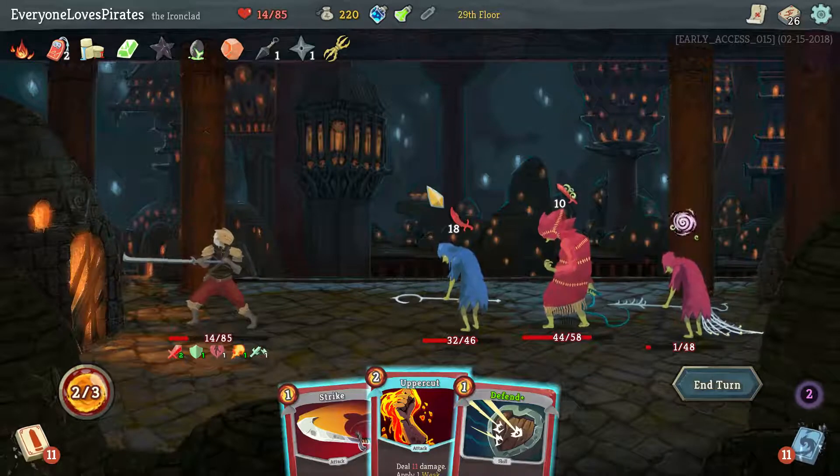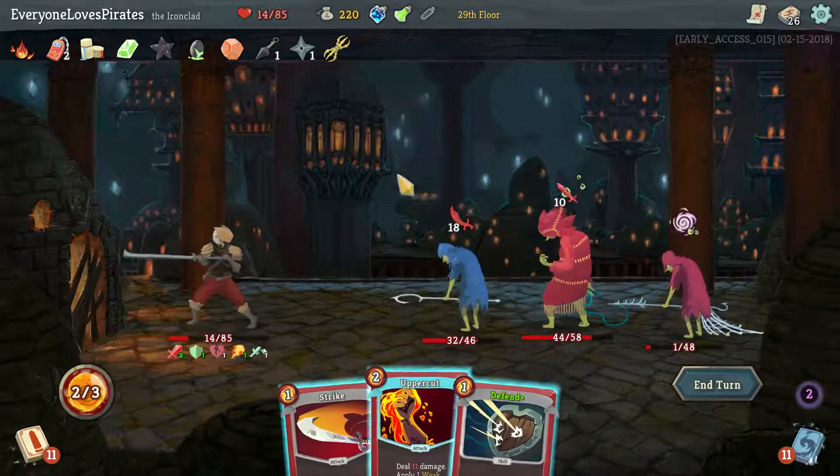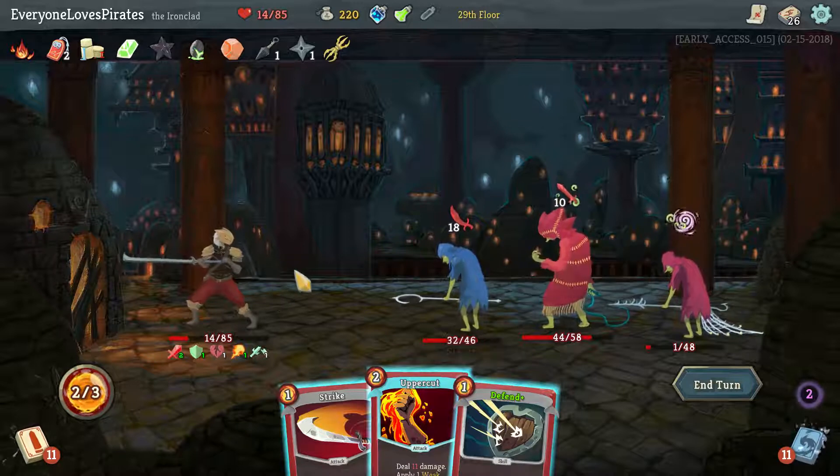We got to do 10 before this guy gets to attack — no reason not to. This will do 9 even though we're Weakened. Upgraded Cleave is pretty good. This would be less efficient, but it's essentially the same — I get more block by using this though, so Cleave. He dies to the Fire Breathing we already had out. Okay, that might change things. I was going to defend with the potion, however we put a Weak on him. It goes down by 4 or 5 depending on how it rounds — to 13, and we still get the 6 block.